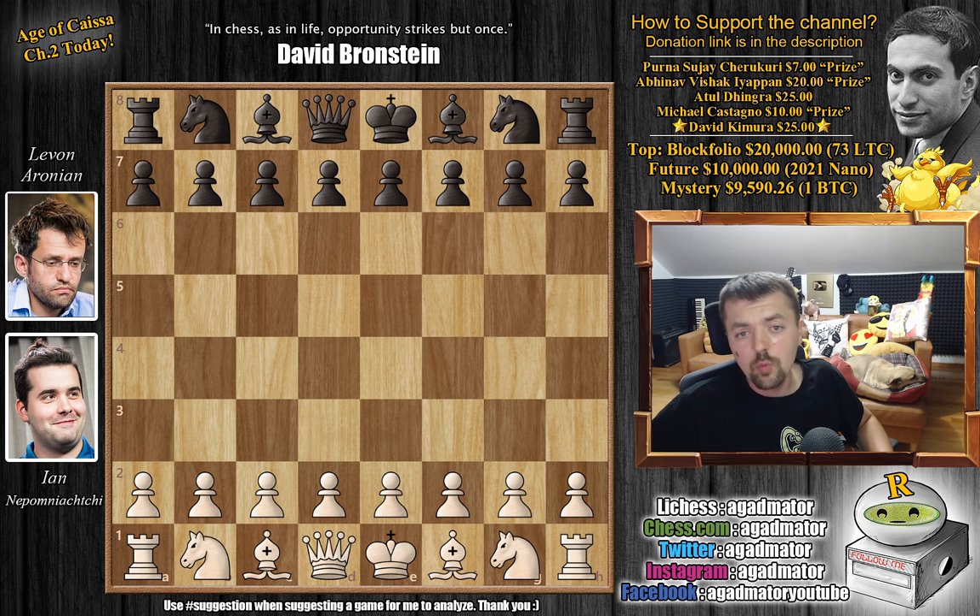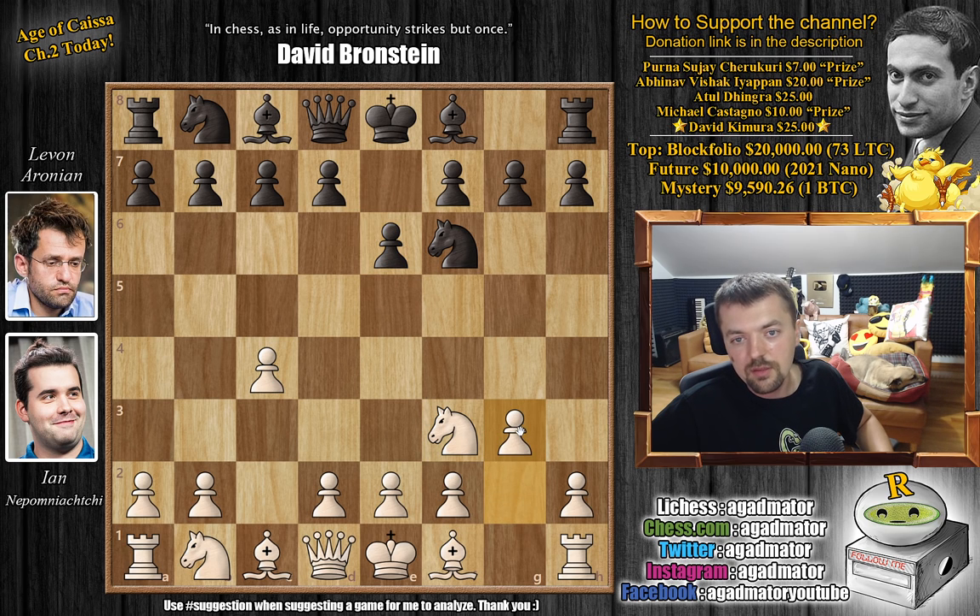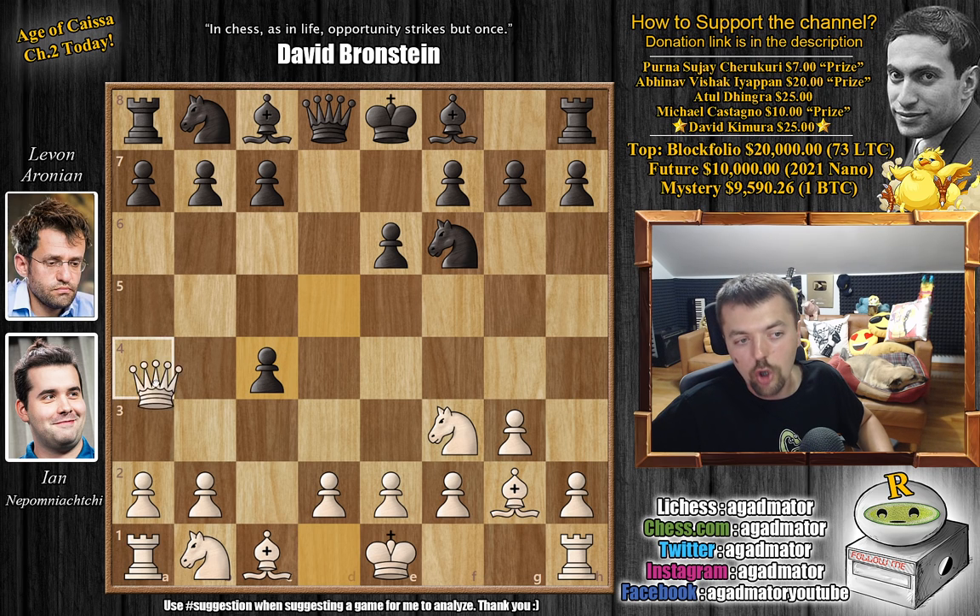Nepo with the white pieces opens with c4. We have knight to f6 by Levon, knight to f3, and now e6. We have g3, d5 striking in the center, and bishop to g2. Going for the Neo-Catalan setup, we have d captures on c4 and now white reclaims the pawn. We have queen captures on a4 with check.